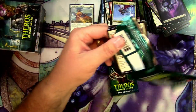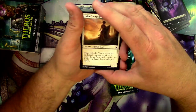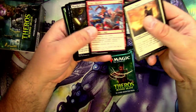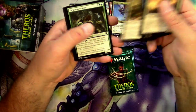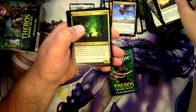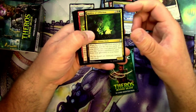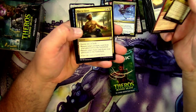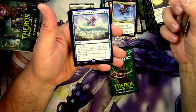Next set of packs — how do you think this set is going to go down in history? Is it going to end up being a classic or are we going to forget it in a year? This pack has Acolyte of Affliction, Impending Doom, Rise to Glory, and Pharika's Intervention.